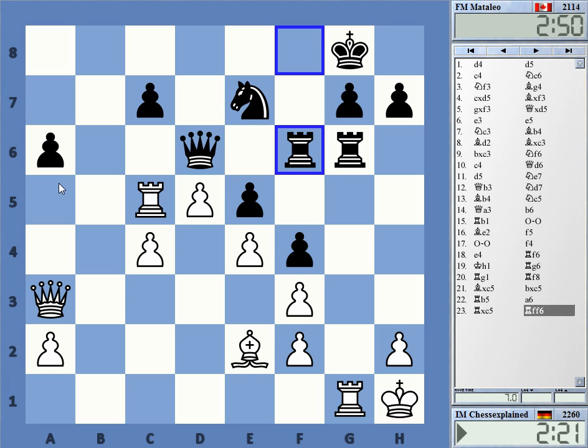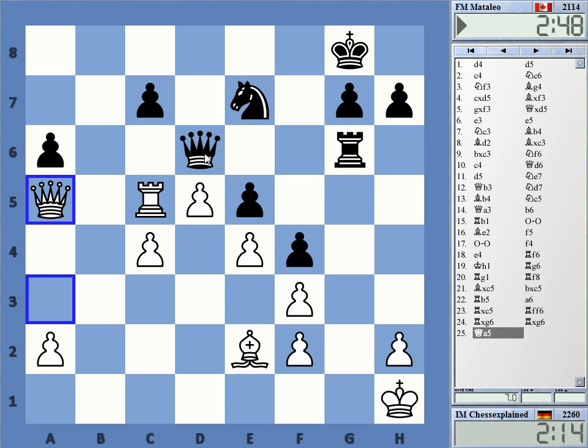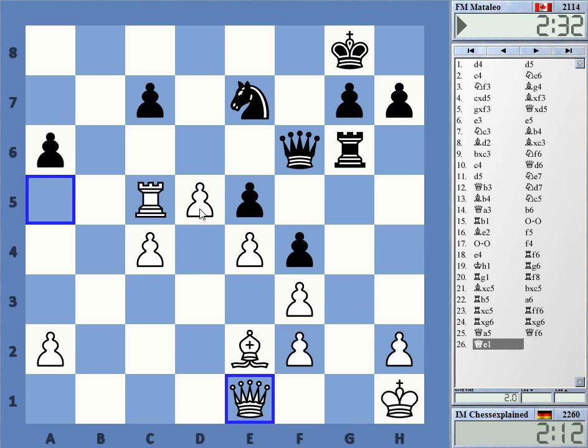Queen b6 was well spotted. I cannot allow the queen trade, so pretty much forced to win. I can take and continue here — the computer likes it. It still feels shaky. Queen a5, Queen f6, and Queen e1 — that's very tricky to play with a lot of time. The computer gives white a straight flat win, but it's very difficult to play. The computer gives this interesting maneuver — very tough to play. He initiated very good counterplay. Thanks for watching.